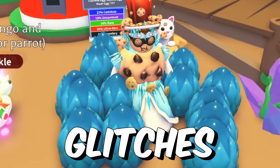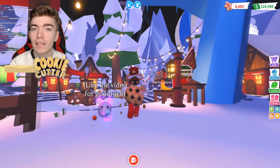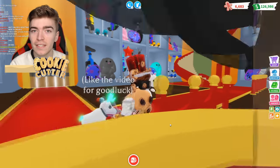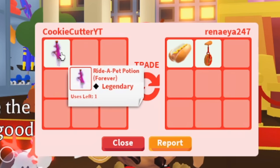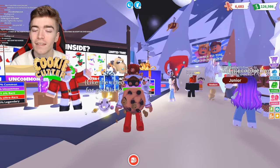7 Adopt Me Hacks and Glitches. We're going to be checking out how we can always hatch a legendary, some of the secret locations in the game, and some glitches that were definitely not intended to be introduced. But first, leave this video a thumbs up and comment down below if you'd like a free ride potion. Let's start off with hack number 1.